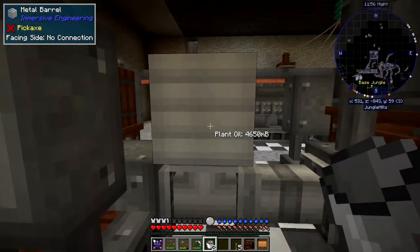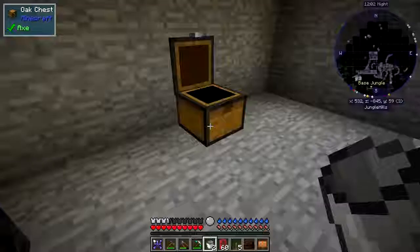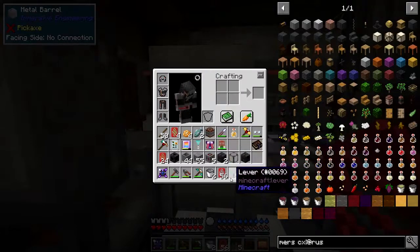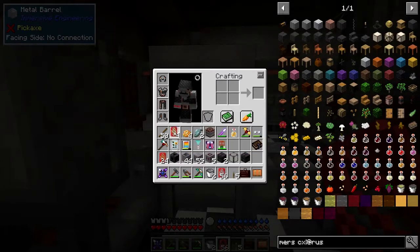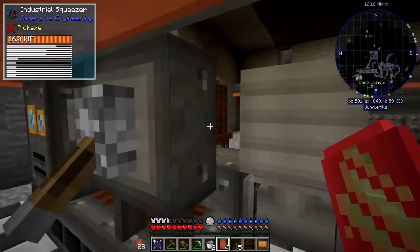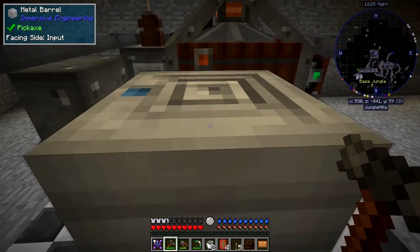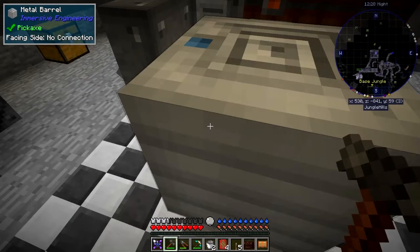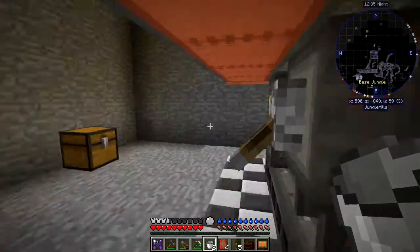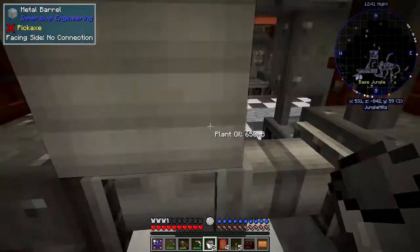I'll turn it back on again — as you can see plant oil is going in there fairly quickly. Now to get this plant oil out once it's in the barrel, the best way I've found is to use the Forestry capsules. They're great — they stack up to 64. Right-clicking shows I've got four buckets of plant oil here, and I can put this plant oil back into anywhere. It uses up the capsules when you put it in, which is actually also pretty useful. Let's turn this to output — right-click again and now it's output.